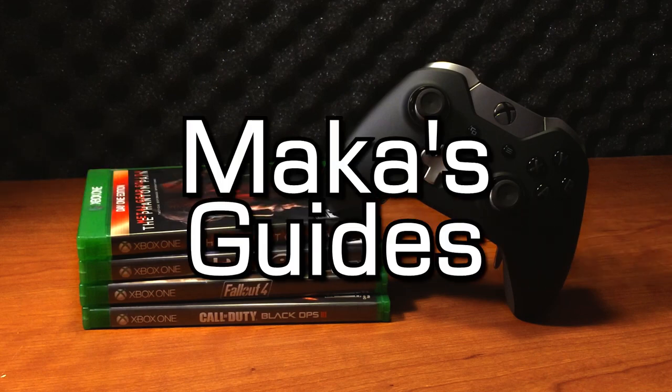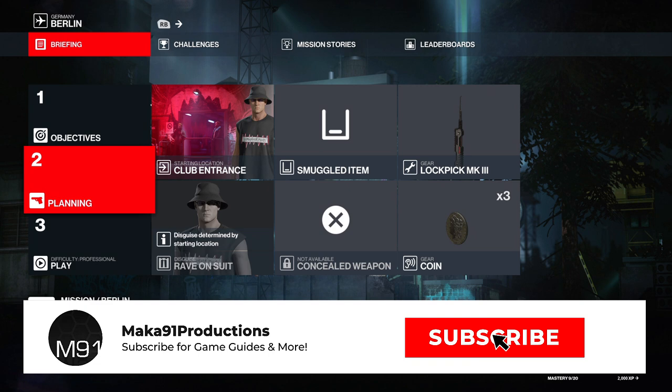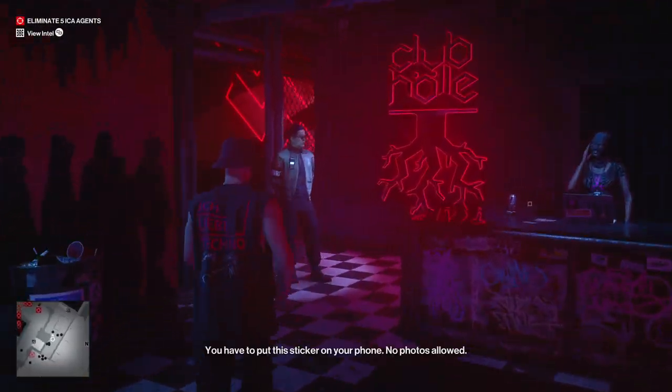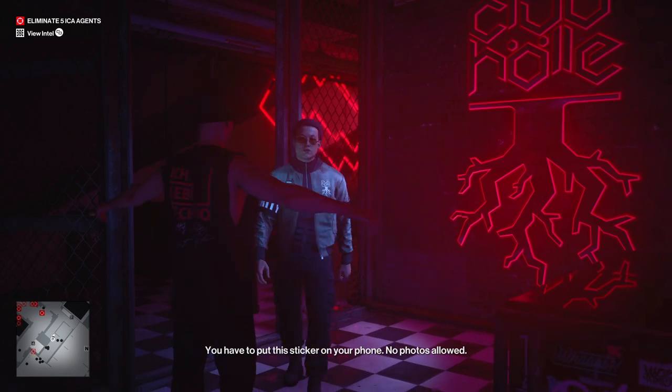Hey everyone, Macca here and in this video I'm playing Hitman 3. The level is Berlin, and I'll be doing an achievement/trophy guide for Last Call. I'll show you how to become the club owner and have a sit down with the ICA.